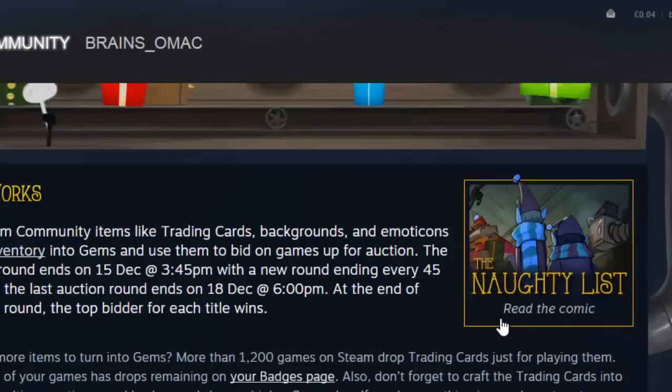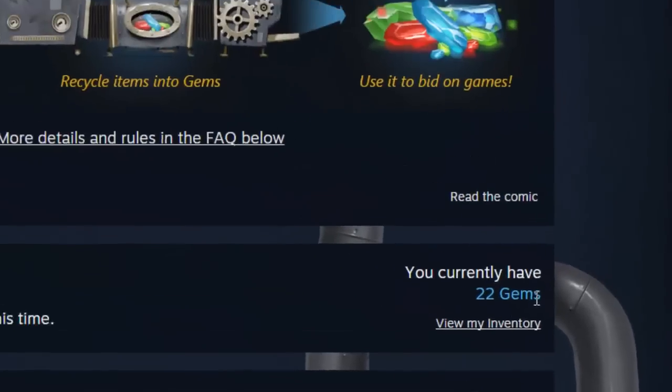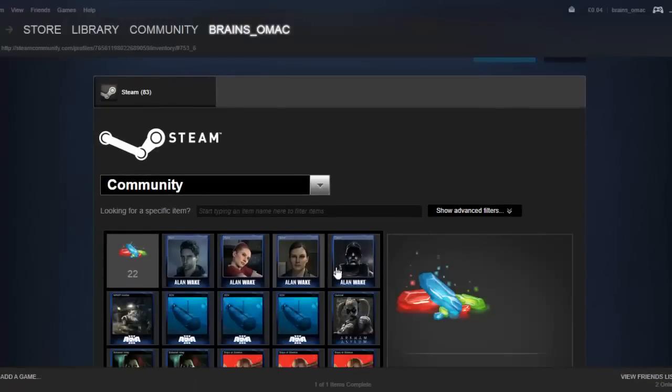Go to your pen now and scroll down. You currently have 22 gems — not very many — but go to View My Inventory. Go under that and you'll find your trading cards.